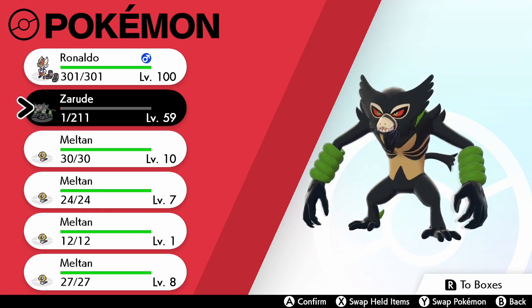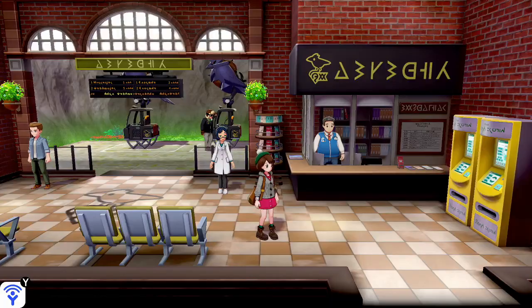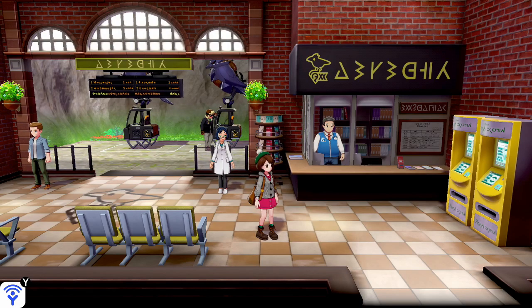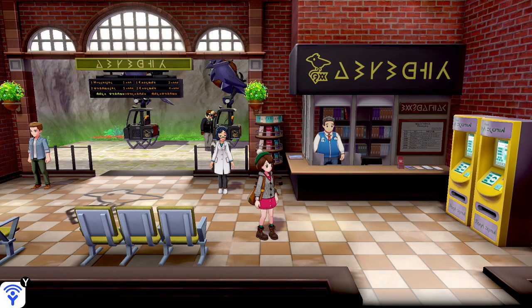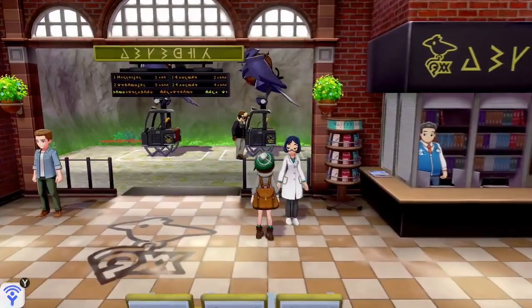So apparently all we need to do now is go to the Isle of Armor. Now we are here in the Isle of Armor, and as the tip says, go talk to the woman at the station. The only woman I see in here is right here, so let's see what she has to say.